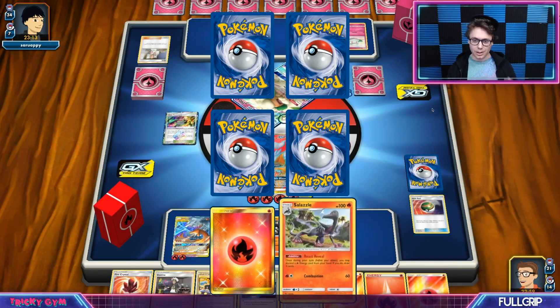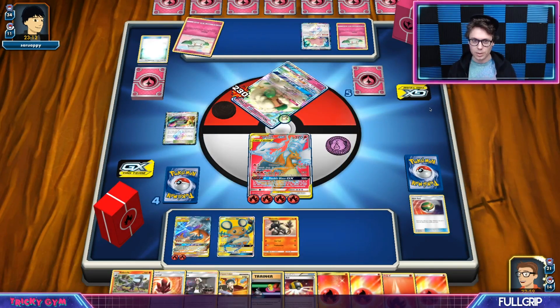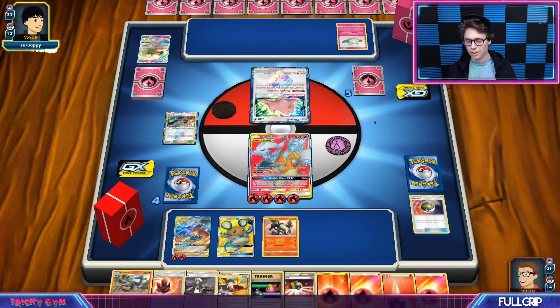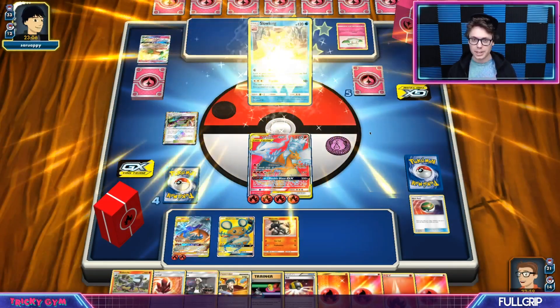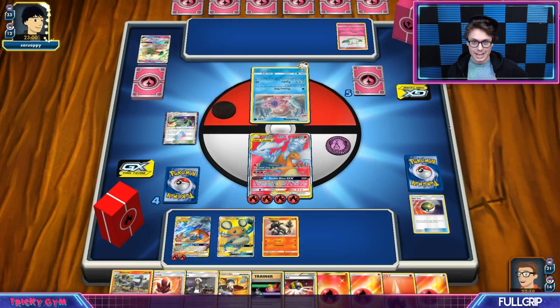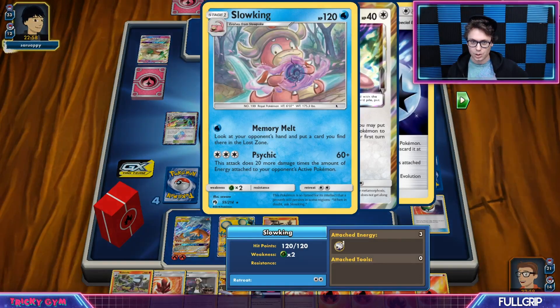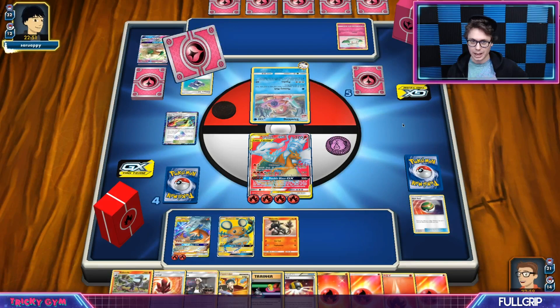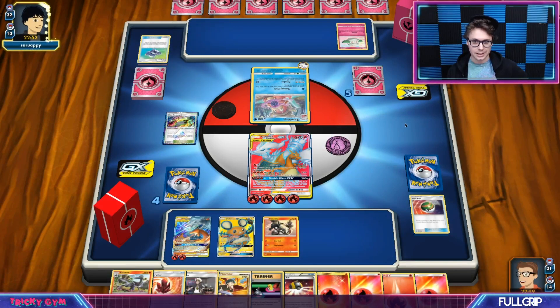Now I think that this is kind of the major issue with the Whimsicott deck — if they flip tails, it's rough. Only a Ditto Prism Star in play. I was not expecting the Slowking to be a thing here. Slowking does 20 more damage times the amount of energy attached to your opponent's active Pokemon — that is bad. My Charizard might just be a goner. We've got 2, 4, 6, 8 energy — plus 6 that's 140, which is exactly enough to knock out my Reshiram and Charizard.